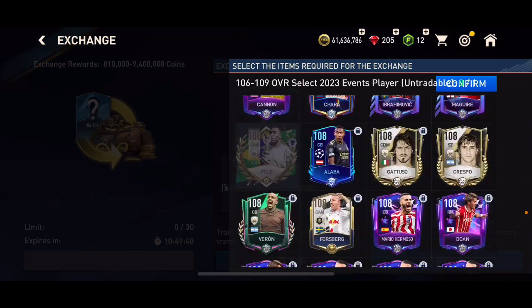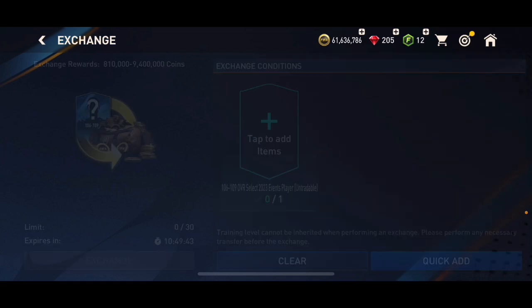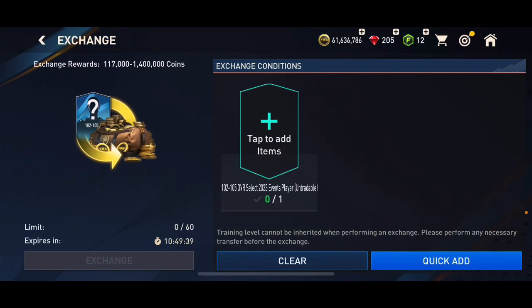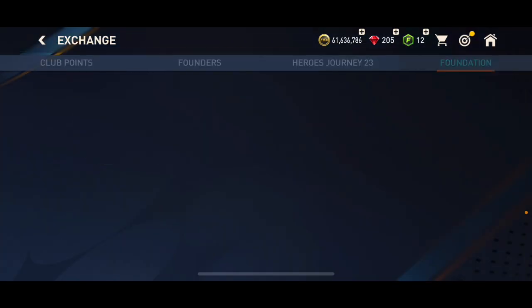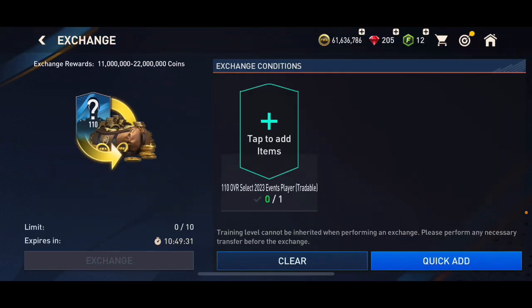There is the 106 to 109 exchange — I'm going to do that off camera. You can get up to 9.4 million coins that way, with a minimum of 800k. And for 102 to 105 overall you can do a lot of those untradable ones. But the main part of this video is about the tradables. In this 110 overall exchange, you need to put in a tradable 110 overall card and you will get from 11 million to 22 million coins — this is guaranteed profit.